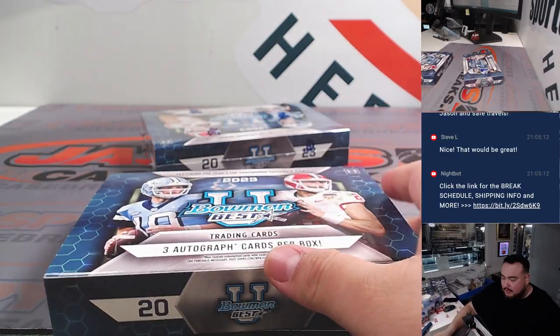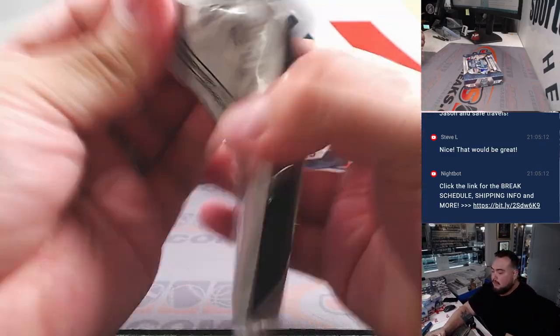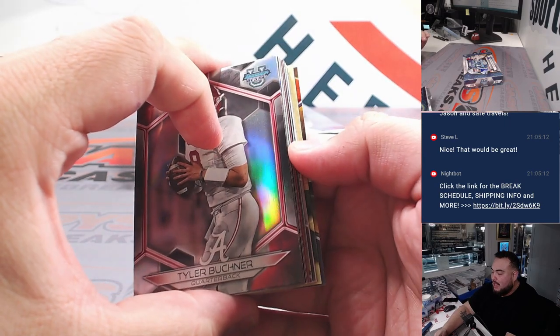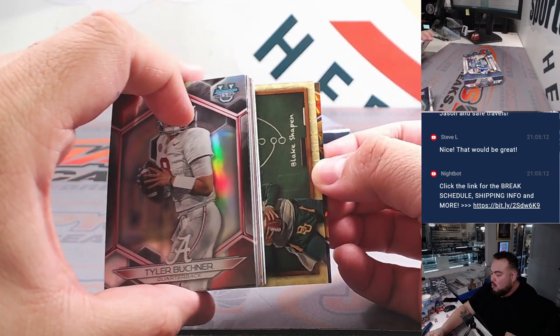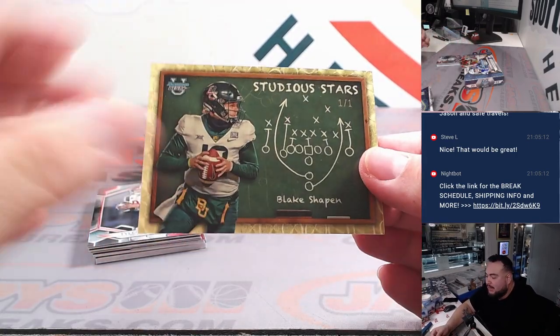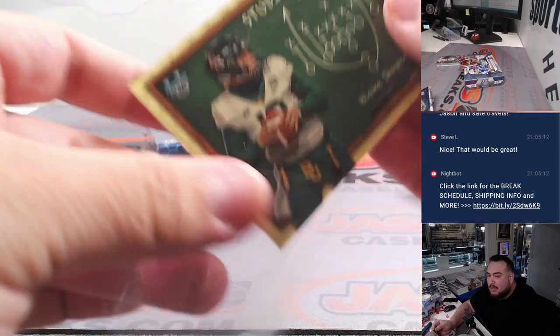All right, here we go guys — got a fat one coming up, fatty and a super fracture! And a one-of-one Studio Stars Blake Shapen super fracture for letter B — that's Chad with B, there you go!